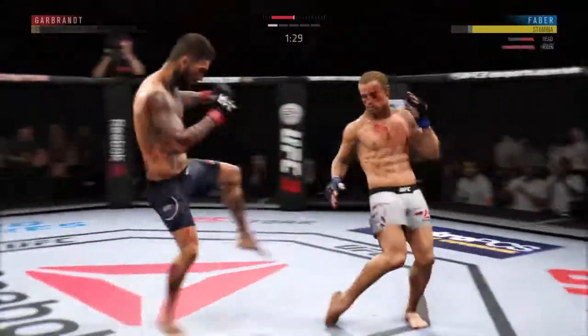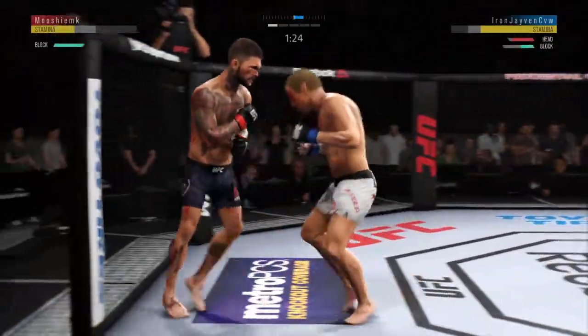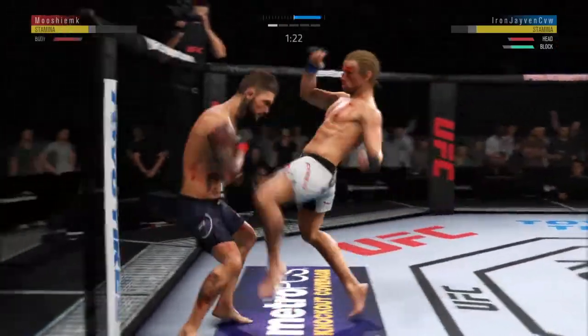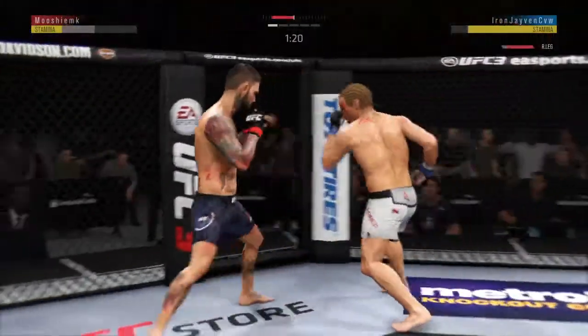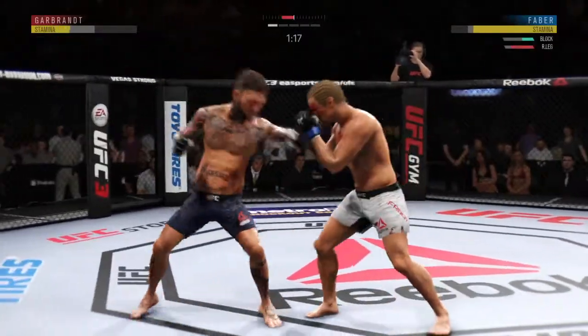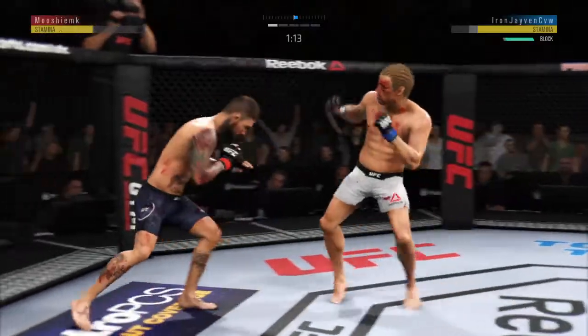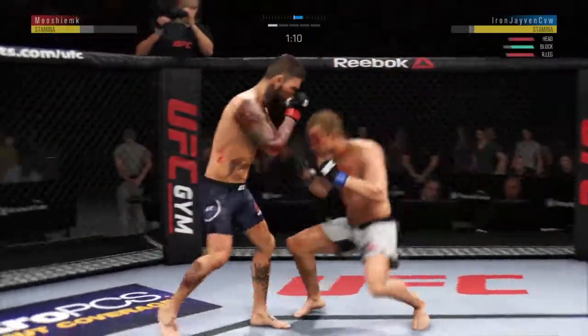That left eye is really starting to swell. Leg kick now. Nice knee to the body — very nice. The straight hand lands flush to the body by Faber. Nice leg kick. Really threw everything into that uppercut, but fell short.